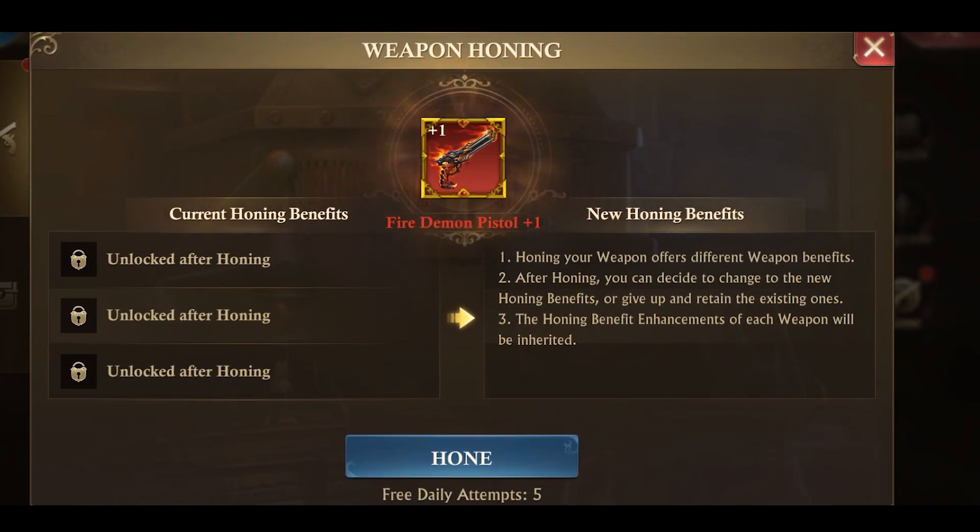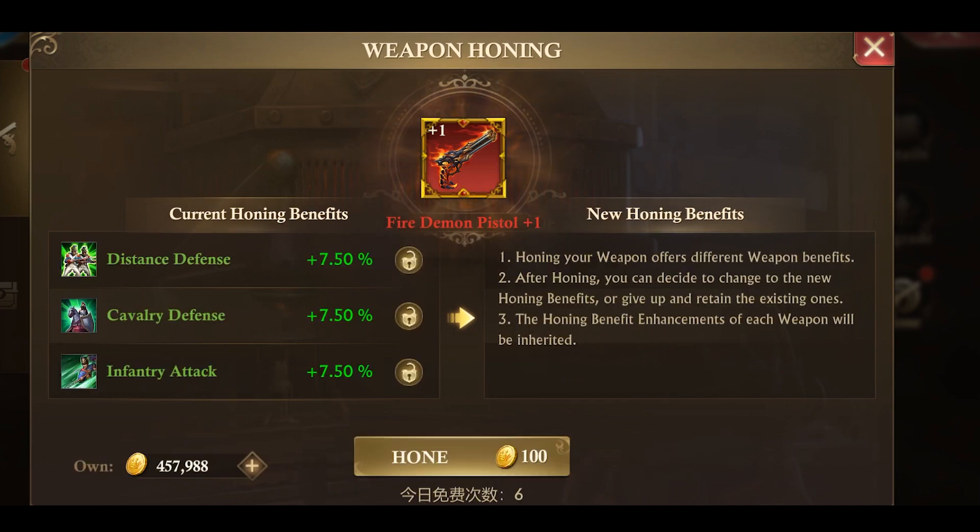After hitting Hone, you will be given the option Retain or Replace. Selecting Retain will mean you stay with the benefits you currently have, and Replace will replace your benefits with what is being offered by the honing.